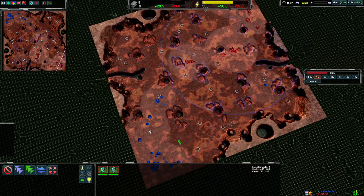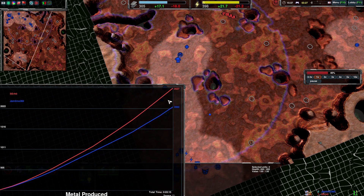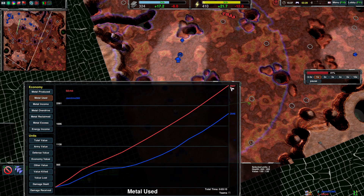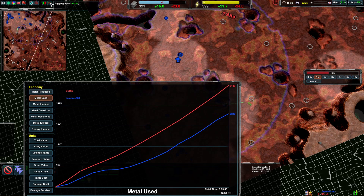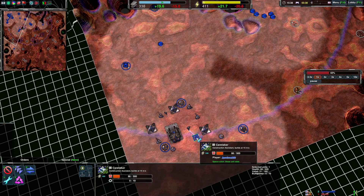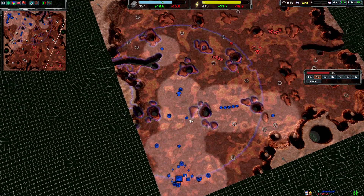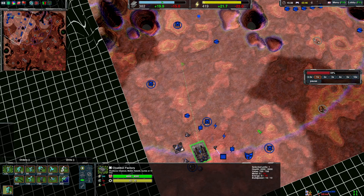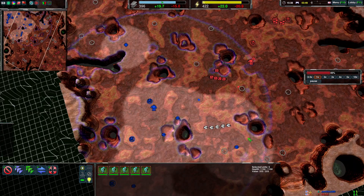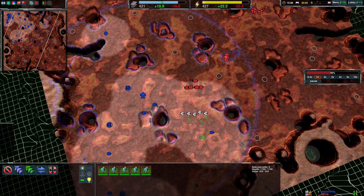At this point you're a bit behind in expansion and you still have a lot of metal you could have spent. Your enemy is a bit ahead in metal production and even more ahead in metal use — the enemy is spending all the metal while you are not. You're getting a caretaker now, which is good because you need it to spend that metal. The main thing that hurt you was not building a factory first — that's why you're so far behind in metal spent.